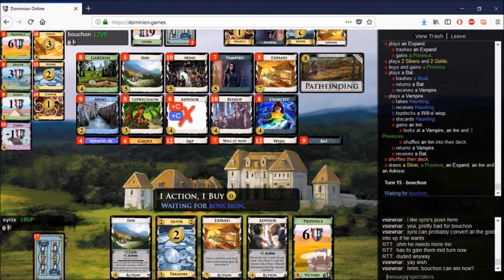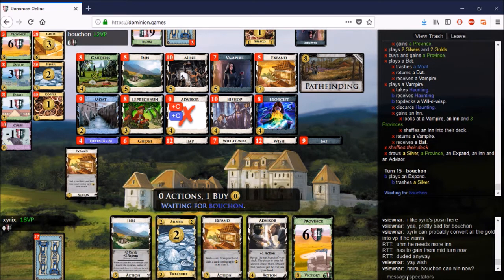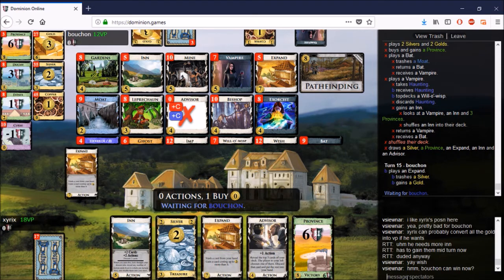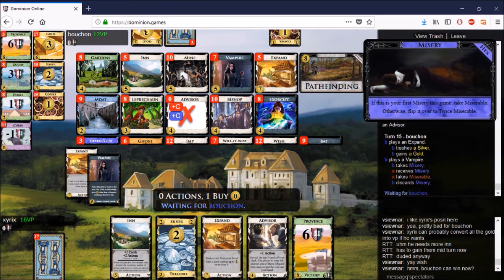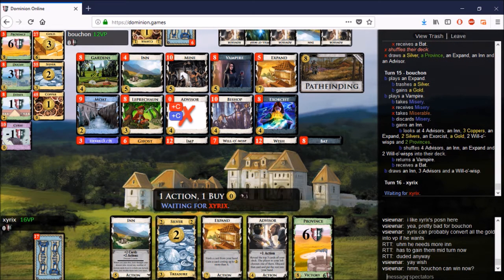He uses his Vampire but gains an Inn with it rather than a Duchy. A Duchy would have prevented that potential tie. I don't think xyrix could have done anything even if he was able to get three Provinces out of the pile for a win. As it turns out, he doesn't have that good a turn — he just Expands a Silver into a Gold and plays his Vampire.